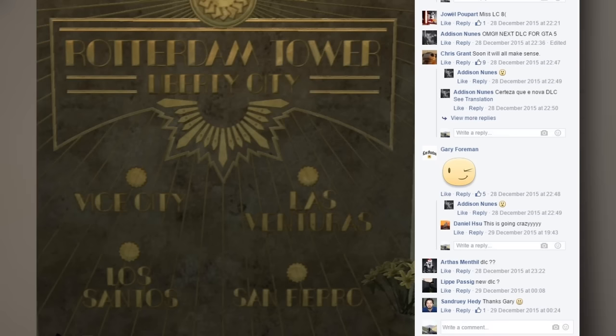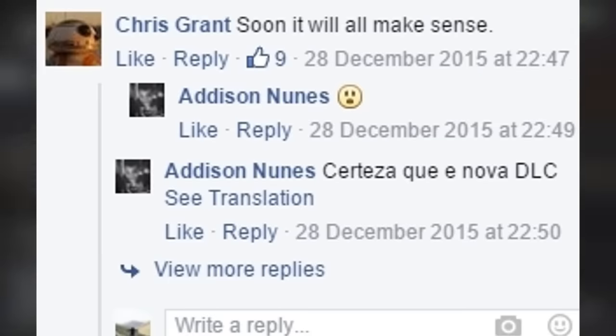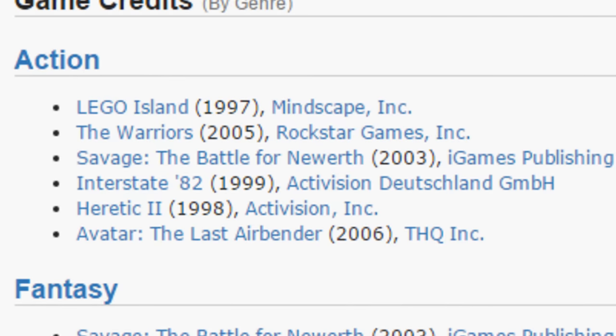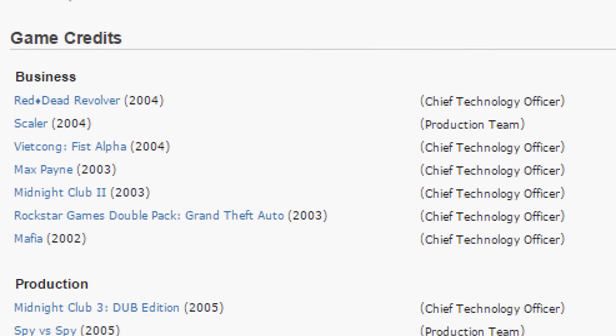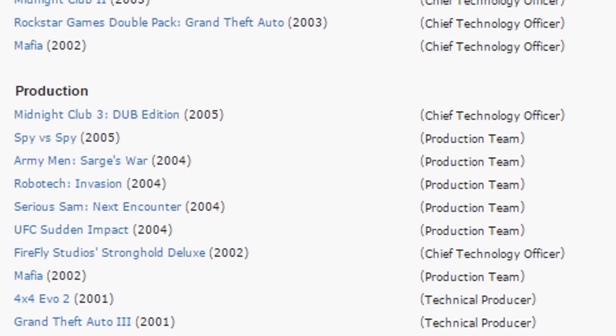This image is of the Rotterdam Tower in Liberty City. If you guys don't know what the Rotterdam Tower is, it's basically a tower from the Ballad of Gay Tony — I believe it's the tallest tower in Grand Theft Auto 4. This showcases all of the city names from previous Grand Theft Auto games. One comment which drew a lot of attention was in the comments of this image, which said: 'Soon it will all make sense' from a Chris Grant with a winky face, replied to by Gary Foreman. Looking into Chris Grant, he did actually work for Rockstar Games on the game The Warriors in 2005, and he also worked on loads of other games alongside Gary J. Foreman, who has worked on many Rockstar Games titles and has been pretty high up — his ranking is chief on most of the things he's done.